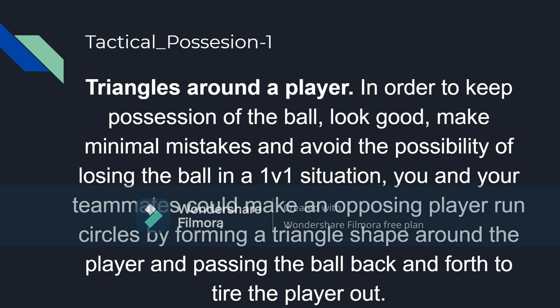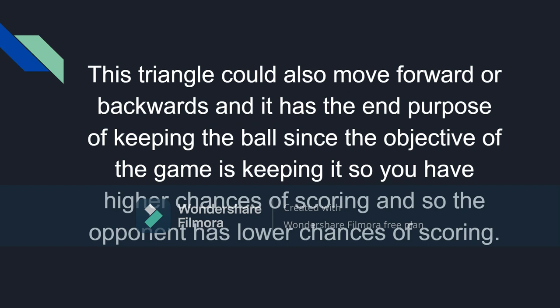For the first tactical strategy, we will have Possession One, and we will have triangles around a player. In order to keep possession of the ball, look good, make minimal mistakes, and avoid the possibility of losing the ball in a 1v1 situation, you and your teammates can make an opposing player run circles by forming a triangle shape around the player and passing the ball back and forth to tire the player out.